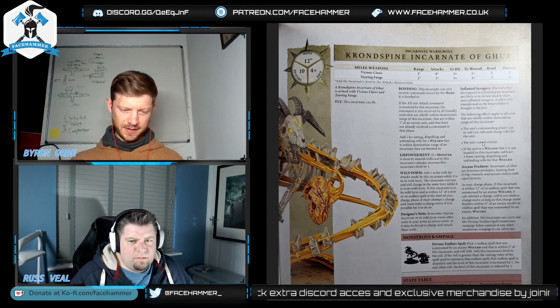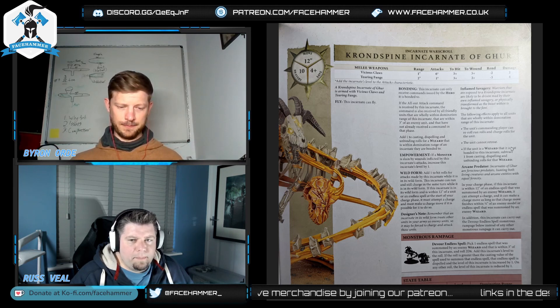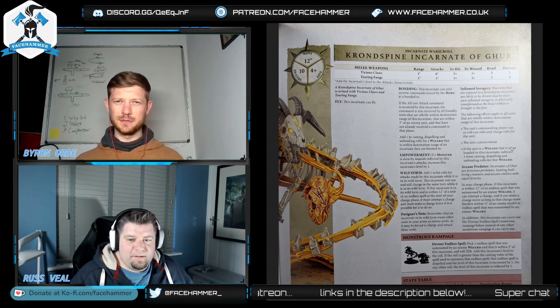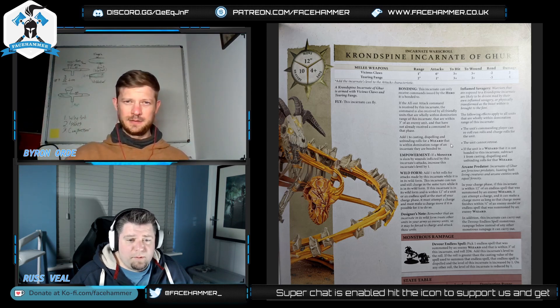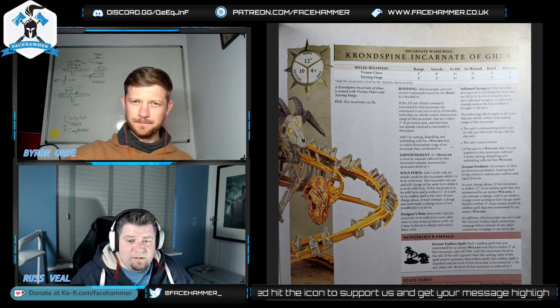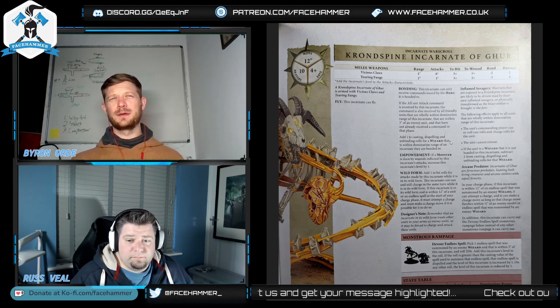That cannot-retreat effect applies to all units in range — enemy and friendly — because the commanding player of each unit decides whether to re-roll. Also, enemy wizards not bonded to the Incarnate subtract 1 from cast, dispel, and unbind rolls if within the domination range. If your bonded hero gets killed while the Incarnate is within 3 of your units, those units could be locked in combat with no way to retreat.